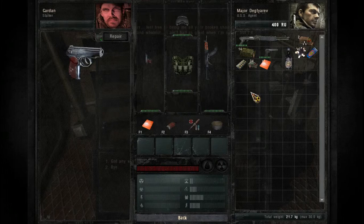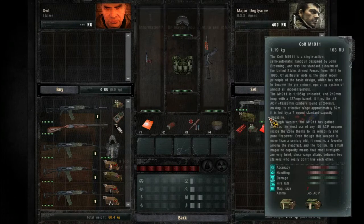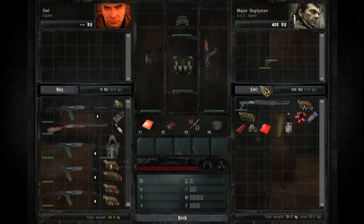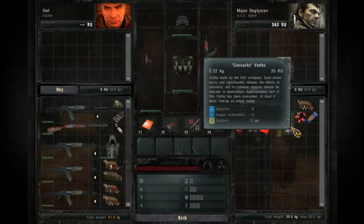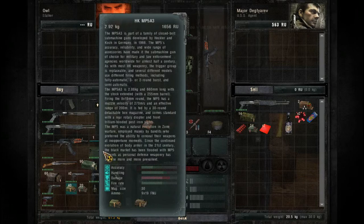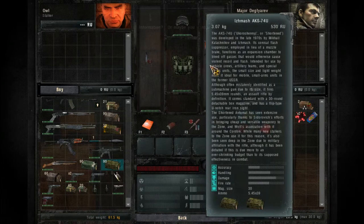We managed to repair all our equipment. I'm thinking of trading in one of the weapons — let's trade this one in. So we need a bit more ammunition.